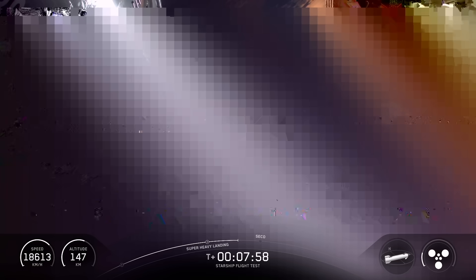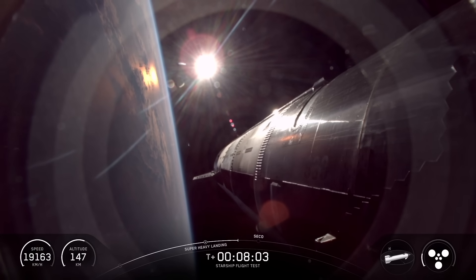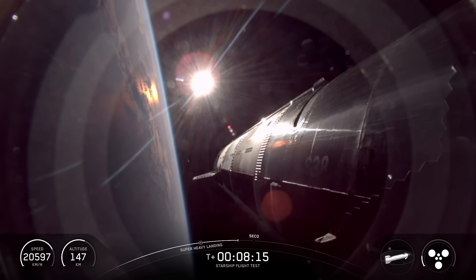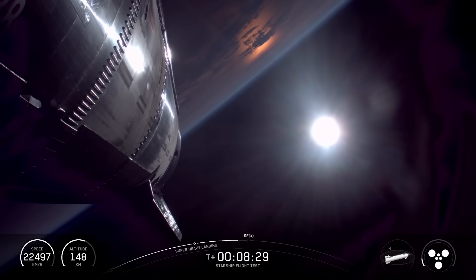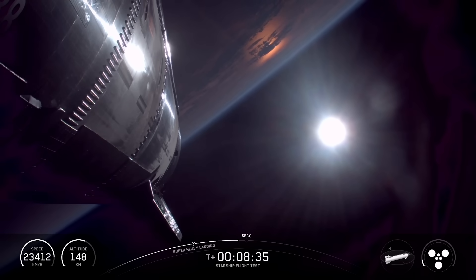Less than a minute to go. We're going to see the three RVACs — the vacuum optimized engines — shut down first, and then we'll shut down those three center engines. Just a reminder, this is putting us into a suborbital trajectory, so we're intentionally going just slow enough that we're not going to achieve full orbit. This puts us on a course where those engines shut off and no matter what we're coming back. Starship is in terminal guidance in the Indian Ocean. We should start seeing the shutdowns come up in just a couple seconds — less than 30 seconds to go in this ship ascent burn.